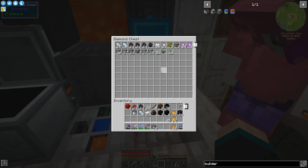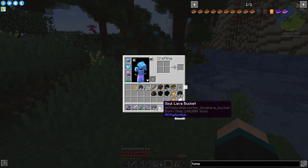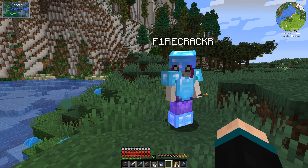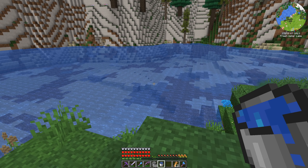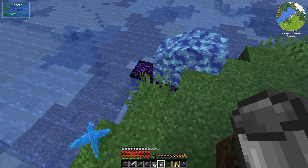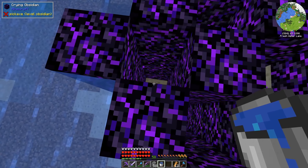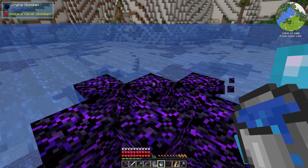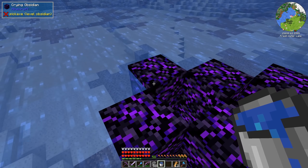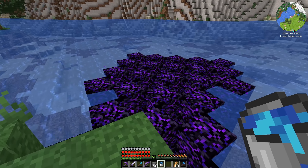While we were in the Nether we found a magical liquid called soul lava. In the Nether, if you pour it on top of lava it turns the lava into netherrack. But in the overworld, pour it on lava and it turns it into blackstone — which is awesome. And if you pour it on water, it turns it into crying obsidian and goes all the way down, getting rid of the water!